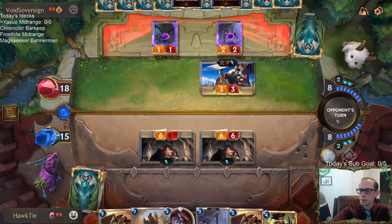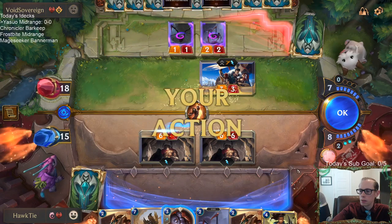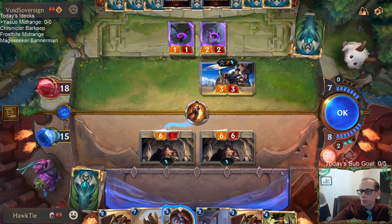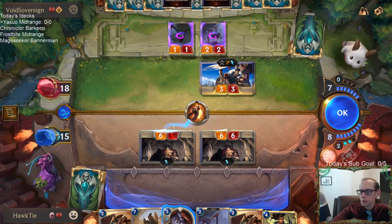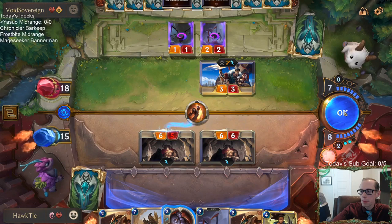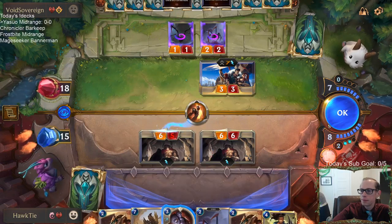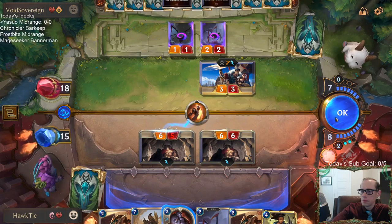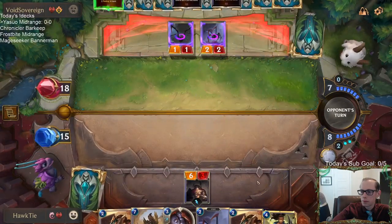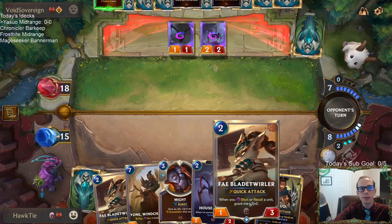If they want to block, they have to block with Draven. I'm going to be playing Blade Twirler or Yasuo this turn. Oh, they have Nocturne Guillotine — they found it. This hurts. I can play this to do six damage to him. Dang. That was not good.